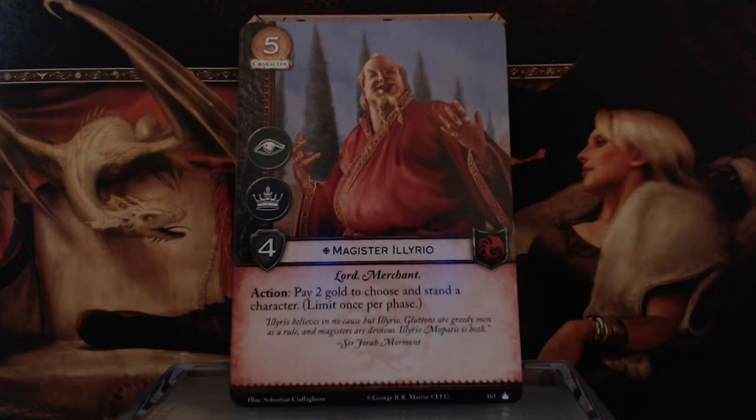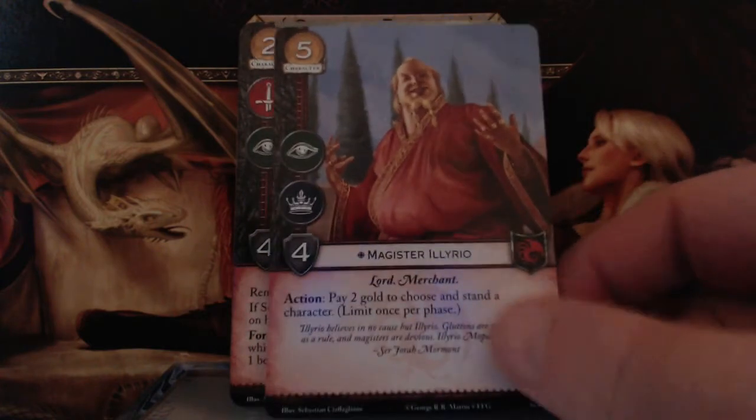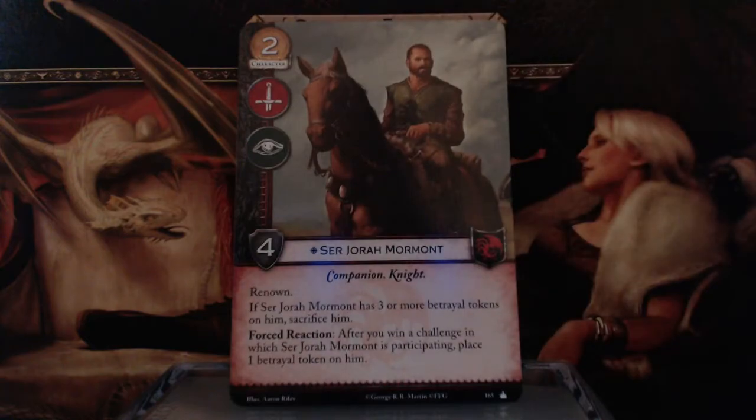Magister Illyrio — 5 gold, Intrigue and Power Icons, 4 Strength, Lord and Merchant keywords. Action: pay 2 gold to choose and stand a character. Combine him with Khal Drogo and you're going to get to use Drogo in 2 Warfare challenges.